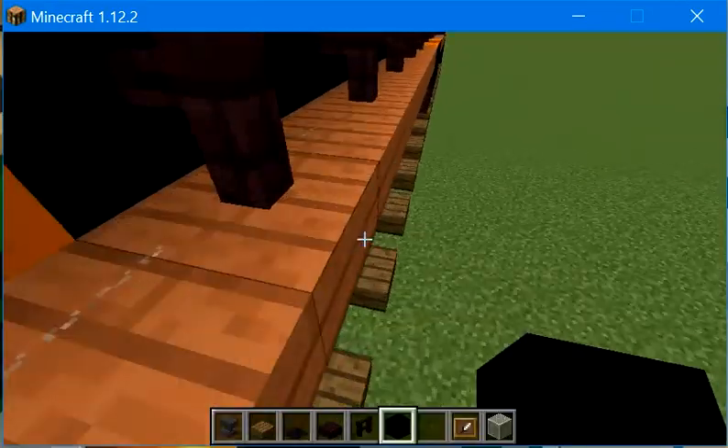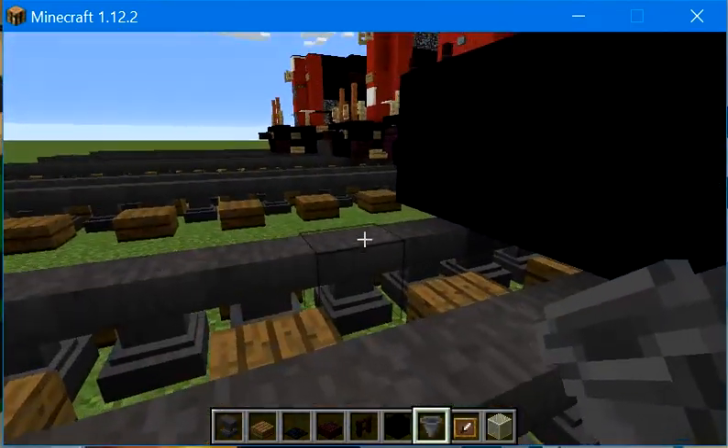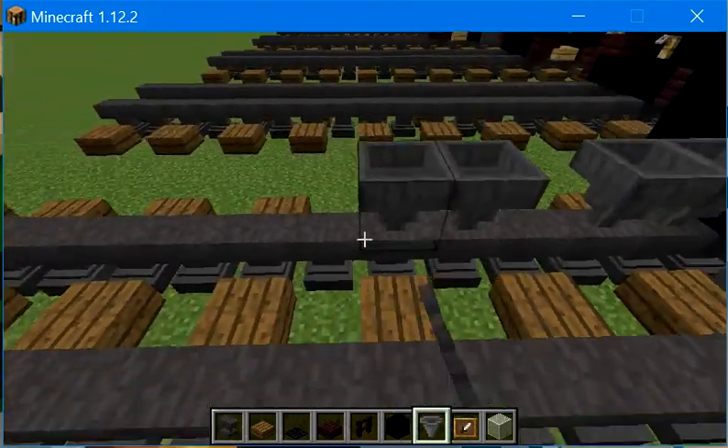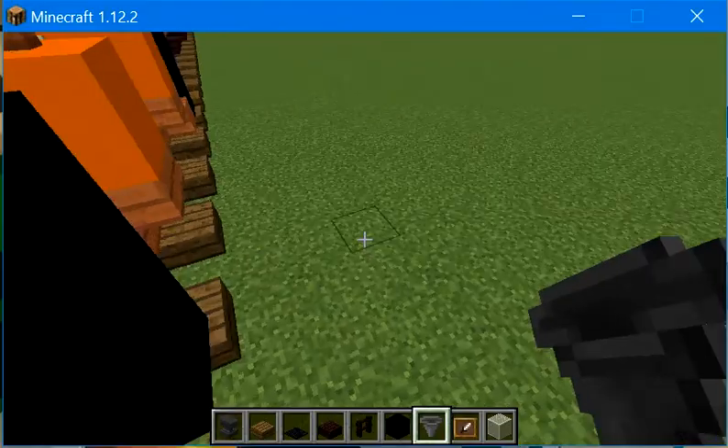After this we're going to get some hoppers. We're going to place 2 hoppers right behind it. Then we're going to move a block and add another 2, and then that's going to be it.